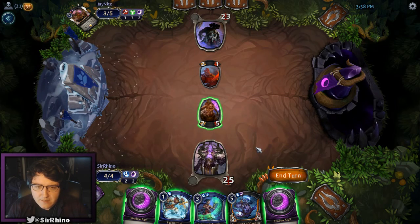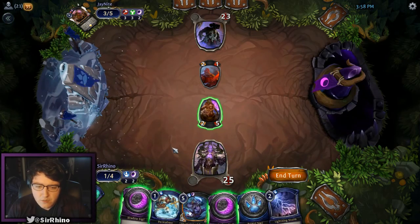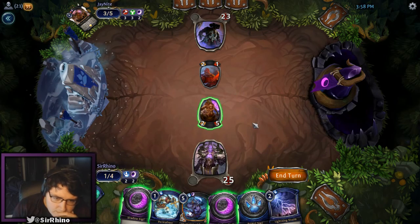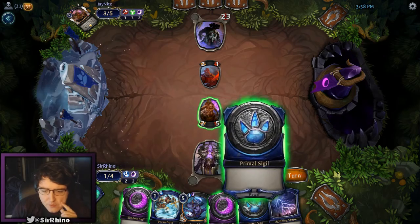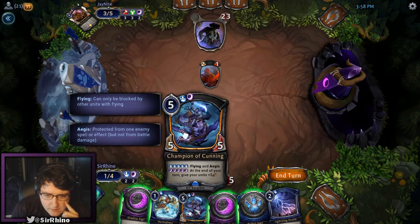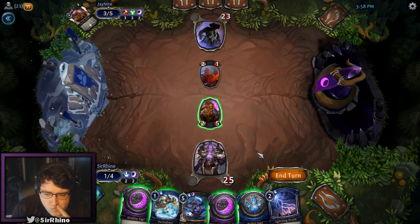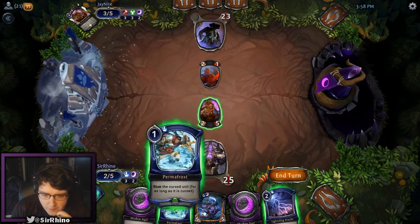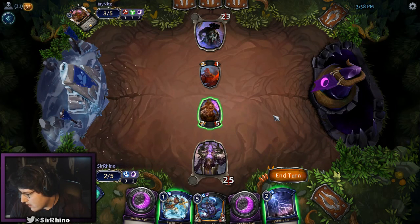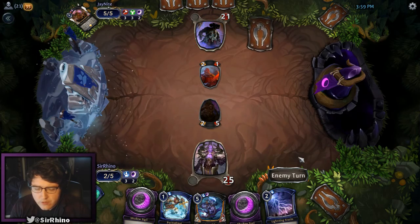Part of me wants to just play the Cunning and say 'deal with this,' but I think this is a good turn to develop. Do I want to save this Storm? This is a tough spot both in terms of what power to play. We're more likely to be able to get the five shadow, but getting Aegis on this is really important. I'm gonna go with the Primal. Then the question becomes Permafrost versus Lightning Storm for various reasons. I think we just let the Artisan live.